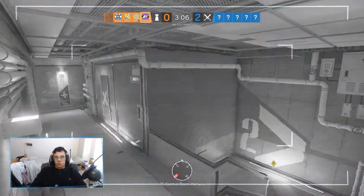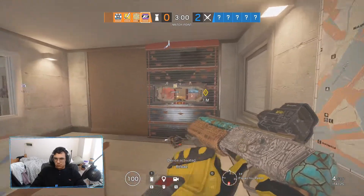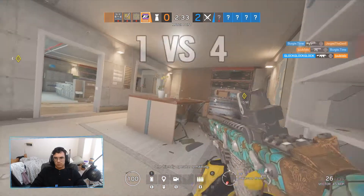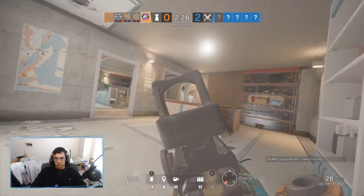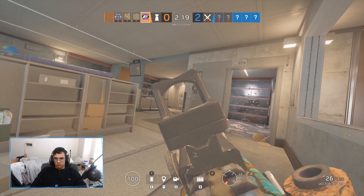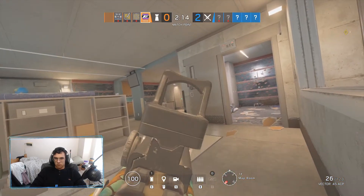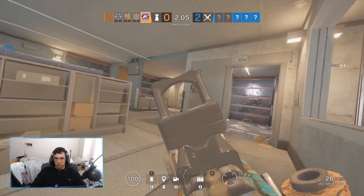For secondaries, you can use the ITA 12S secondary shotgun — I recommend a holographic sight with that. I usually use the shotgun so I can open up holes to throw my nitro cell through. You could also use the USP 40 pistol, and I recommend a muzzle attachment with that. The pistol is better if you want something more accurate for mid to far range kills, especially if you're in clutch situations and constantly run out of ammo in your primary.